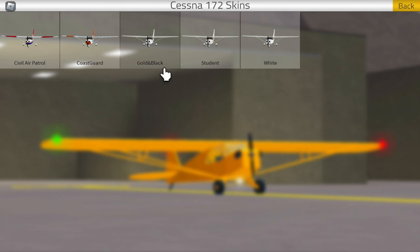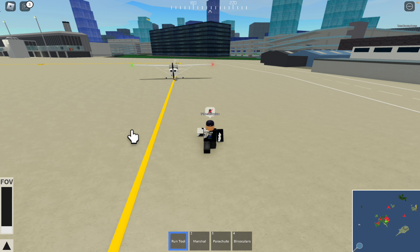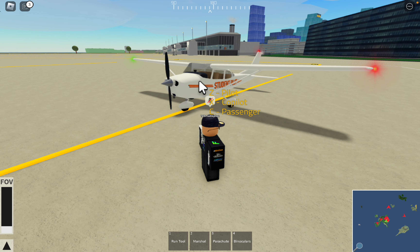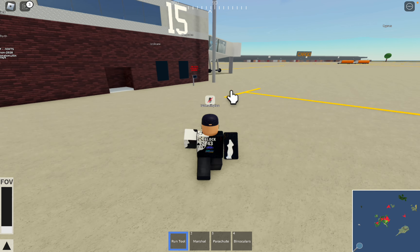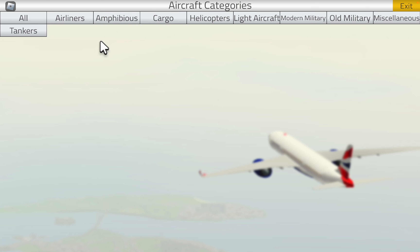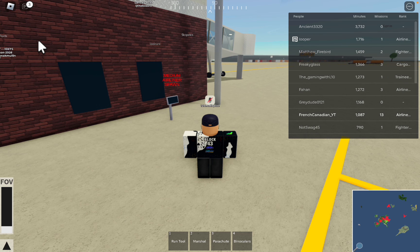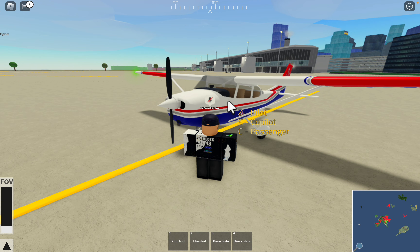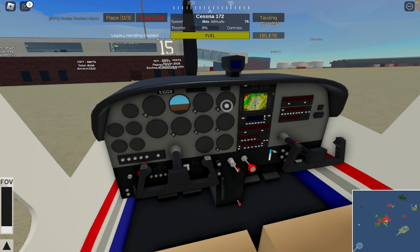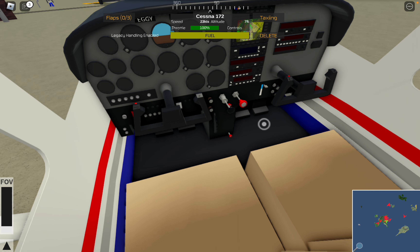The liveries are white, the student livery, gold and black, a Coast Guard livery, and a Civil Air Patrol. You can spawn the student livery now without having to be at the training center. I want to fly around in the Civil Air Patrol livery because it looks cool. The Coast Guard livery is part of the Game Pass. The inside cockpit of the 172 looks really good. We're going to do a taxi takeoff.